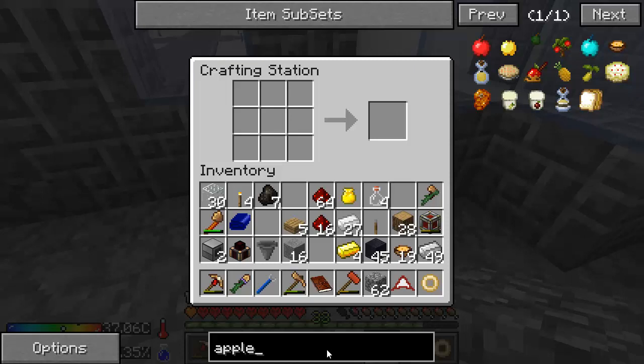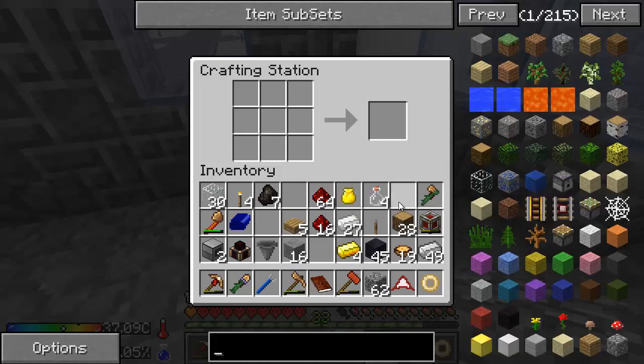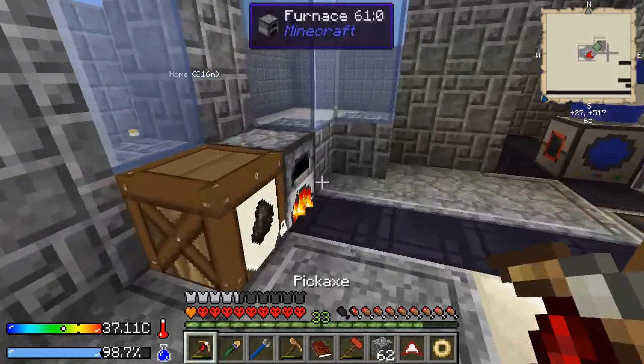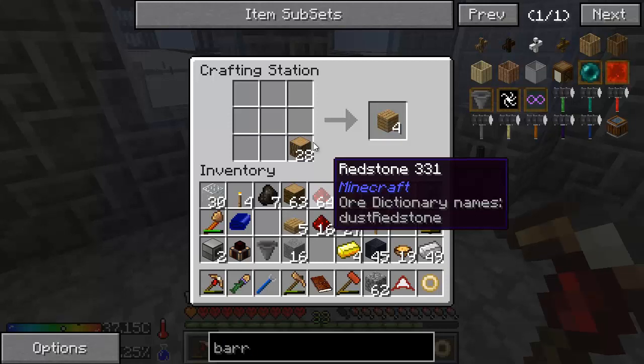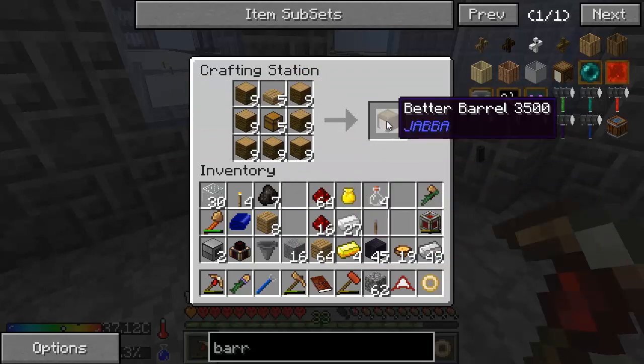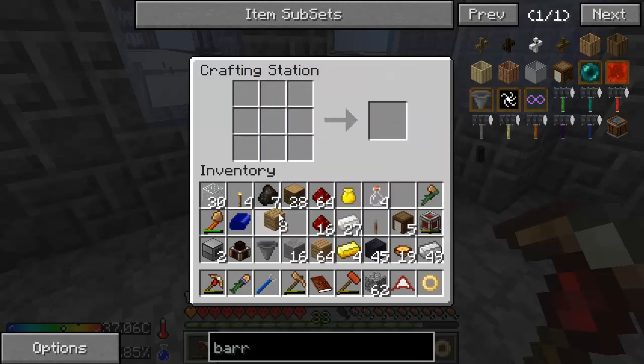First thing we need to do is make some Java barrels. A Java barrel is — I don't think I've run enough wood slab. What if I turn — do you have any wood? I needed that. Let's get a bunch of this into planks. Maybe four chests — actually, I'm going to make five because I'll need some for a different purpose. Five Java barrels.